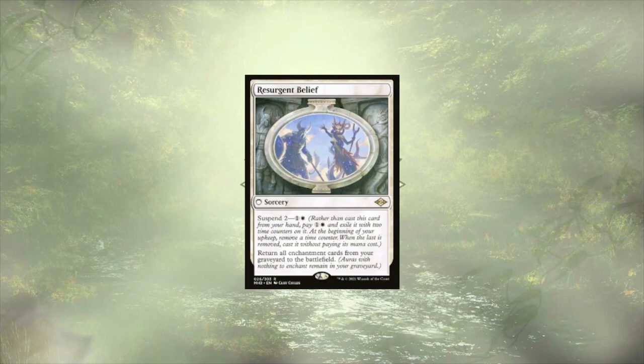Resurgent Belief is another way to recover from a board wipe. It's a little slow needing to be suspended first, but full board recovery like this is hard to come by, so I think the suspend timing is still pretty good. You could also use it as a stall — you know an opponent wants to board wipe, you slap this out into suspend, and they're like, now I want to wait for Resurgent Belief to finish triggering before I actually wipe this board. Otherwise they're just gonna get all this stuff back. So Resurgent Belief is some pretty good tech here.